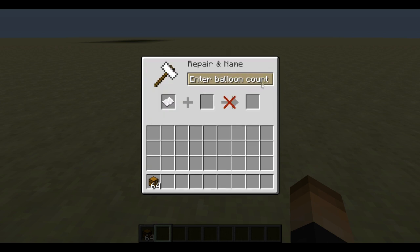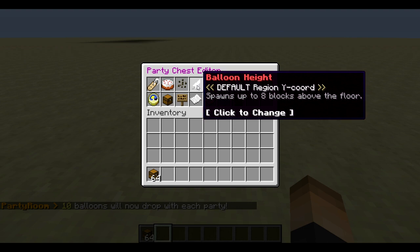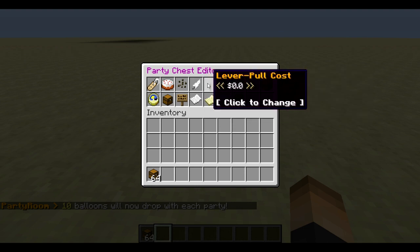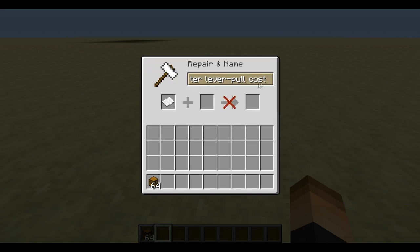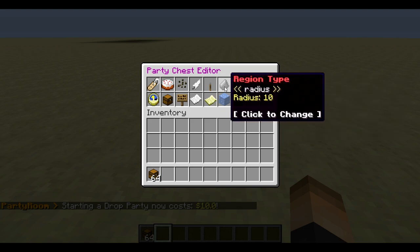Here we have the balloon count — how many you want to have. Let's go ahead and change this to something a little bit smaller since we're just doing this for the tutorial. You don't want to make it too big because you don't want your players to have a super infinite amount of chances to pull something good. Like I said, this comes from anything your players put in the chest. Let's go with ten. The balloon height is how far up they spawn from the floor — this spawns eight blocks, I'm just gonna leave it. A really cool thing is you can either give this to players you trust or make it cost something to pull the lever. I'm gonna change this to ten dollars — so now it costs ten dollars to pull the lever to start the party drop.